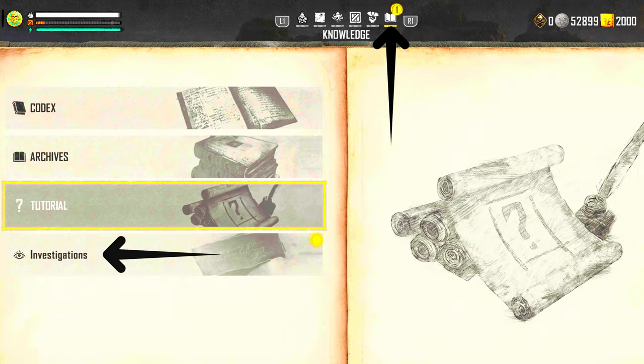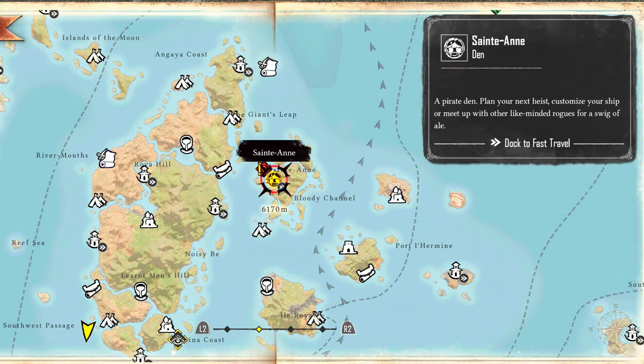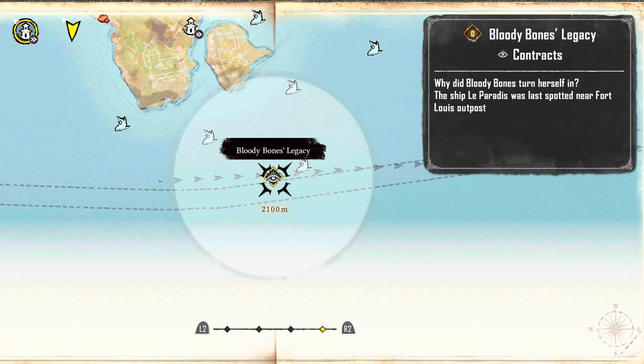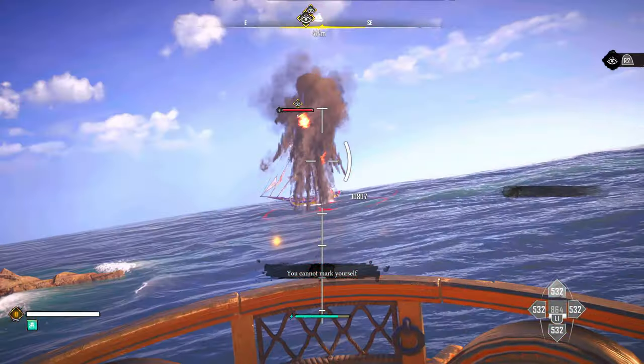Open up your knowledge book and go to your investigation tab. We will have an update to sink a ship just south of a fort. From the opening pirate den of St. Annie, make your way down and to the left — there's the fort, and just below the fort there's going to be a map marker for this ship.